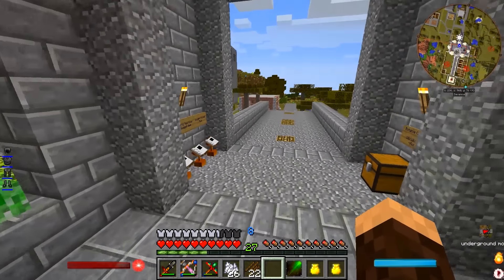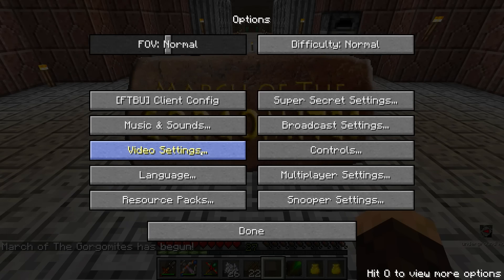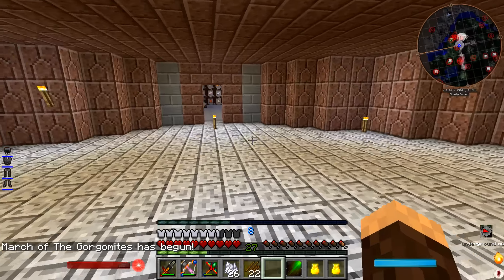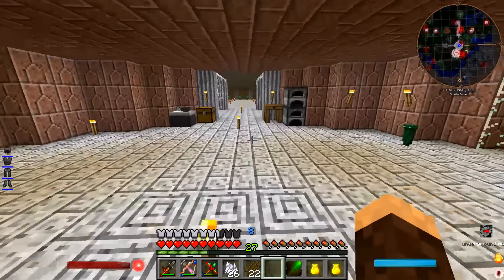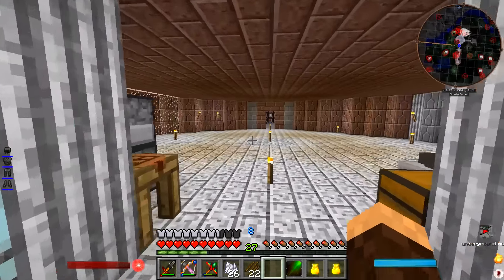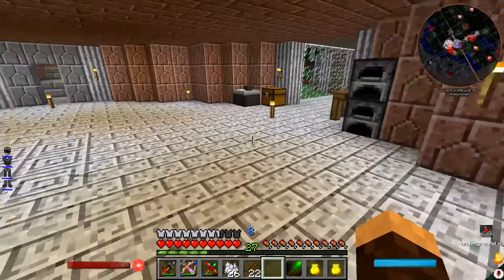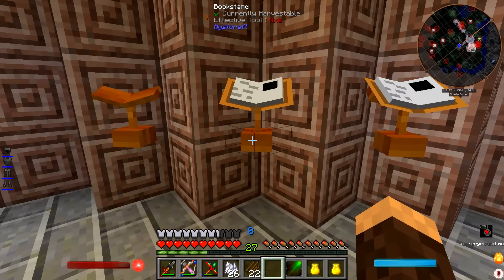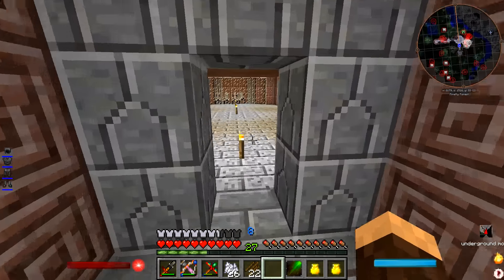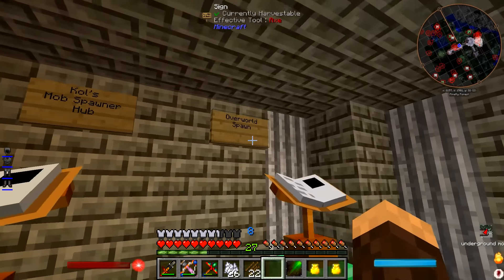One thing I want to show you guys is something the other guys have been working on. There's a Twilight Forest hub which has links to a lot of our bases. I'm not sure who the Twilight Forest hub was made by — it might've been made by Cole as well. By the way, Cole did give me the Botania seed, so thank you. Cole has like a hub in the overworld made out of Inbrick that's like a huge mob spawner that looks awesome. We have portals making music — please don't copyright my video because of that.